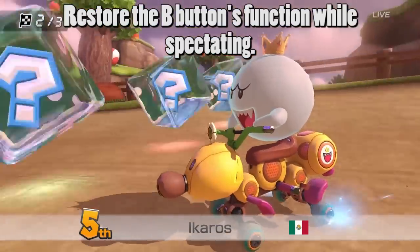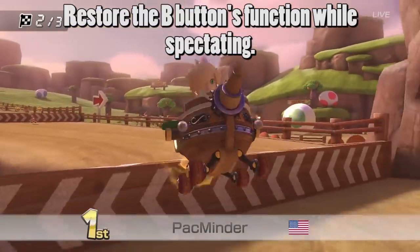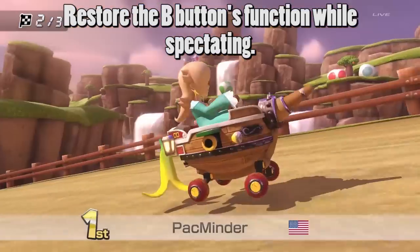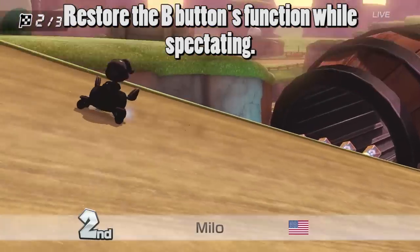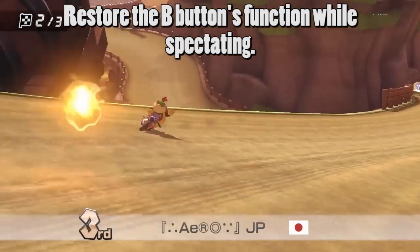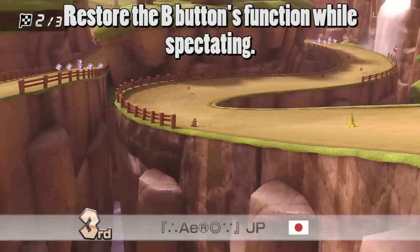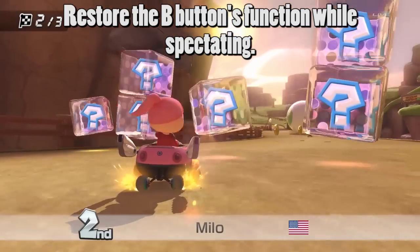Next, while spectating an online race, we should be able to press the B button to go back to the previous player we were watching. We were able to do this in Mario Kart 8 Wii U, but in Mario Kart 8 Deluxe, pressing B while spectating does nothing. So if you see something interesting happening to a player but miss it, you have to go all the way around the player list to get back to them, and by then the event has already happened.